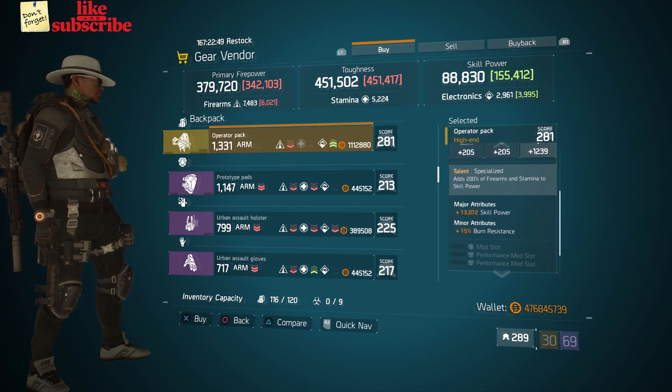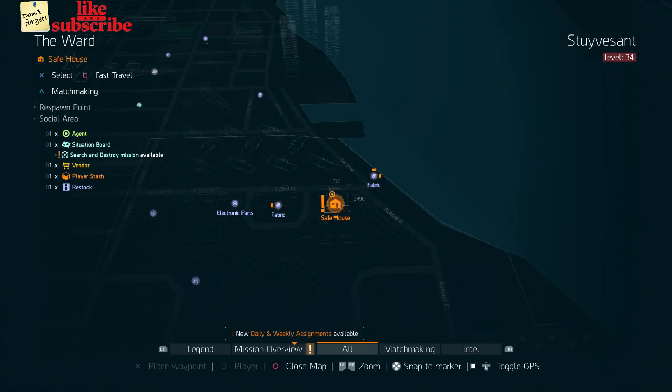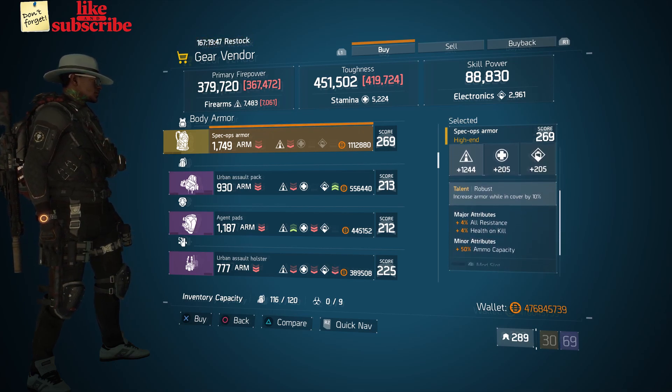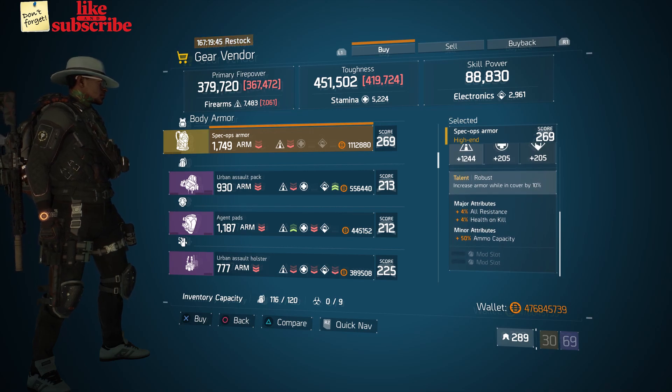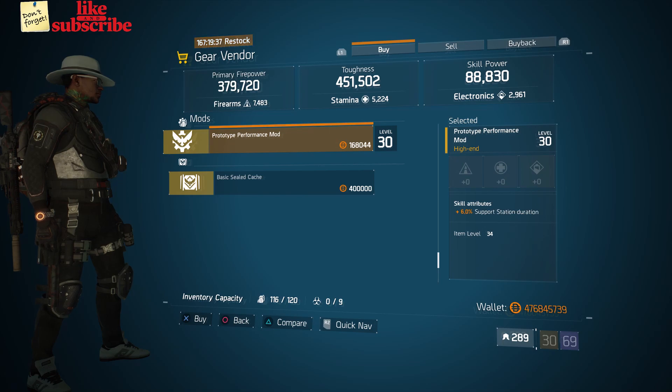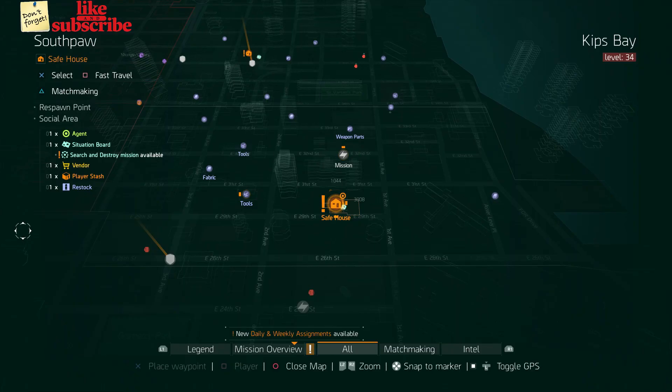For our next gear items, head over to The Ward. The gear vendor for you PVE guys has the Spec Ops Armor with the talent Robust, gear score of 269, armor 1749, roll for firearms 1244, and the attributes are All Resistance, Health on Kill, and Ammo Capacity. Also here we got a Prototype Performance Mod with 6% Support Station Duration.